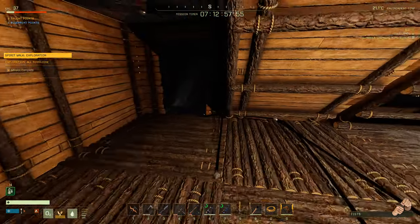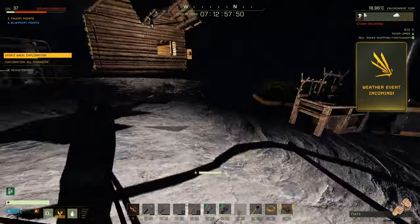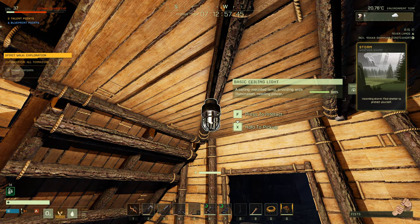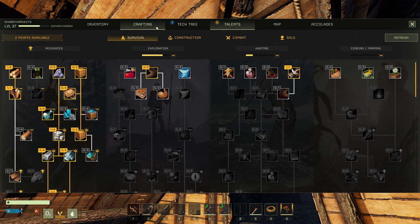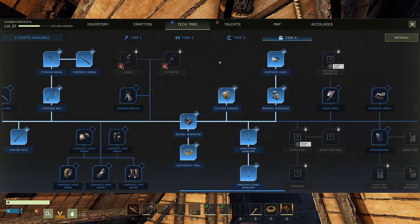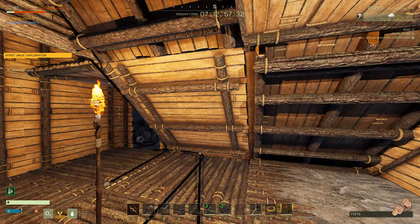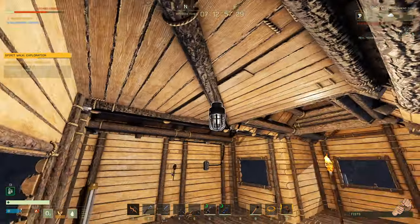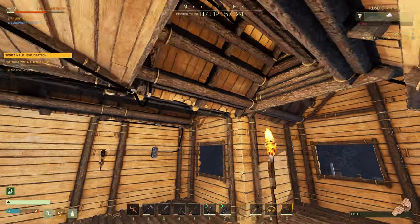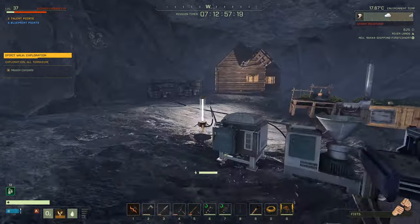Wrapping up: the omni-directional light is nice but you can get almost the same power out of a basic ceiling light. The omni needs 10 composites and 2 electronics; a ceiling light is just 15 iron, 6 glass, and 10 copper — there's no comparison. The cost-to-light ratio on the ceiling light is just beautiful.